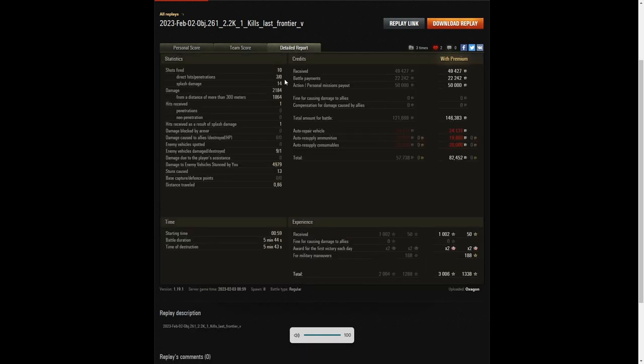When it came to kills, the E3 shared the top with the Object 140 and one of the enemy Lions with three kills each. Another Object 140 on our team got two kills, and unfortunately Oxygon only got the single kill — but that helped him get the Confederate. When it came to base XP, the Lion with the most damage got 1,021, with Oxygon getting 1,002 — one of only two players to get over 1,000 base XP. The E3 got 962 base XP. He fired 10 rounds: three direct hits, none penetrated, but 14 splash. 2,184 hit points of damage, of which 1,864 were at more than 300 meters. He got nine enemy vehicles damaged, one killed, and 4,979 hit points of stun assist off 13 stuns — so his combined damage was over 7,000 in total, and that's why he got the ace tanker.